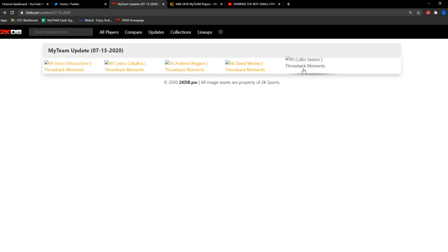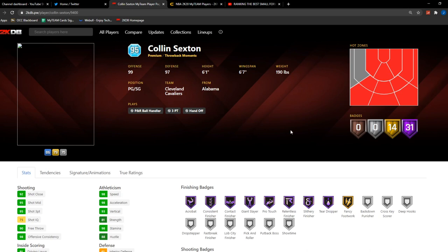We have a Diamond Collin Sexton, which is interesting because Collin Sexton hasn't played any playoff games, which is what it is. A Pink Diamond David Wesley, an Opal Andrew Wiggins, Opal Cedric Ceballos, and an Opal Dave DeBusschere — all of which could be pretty fun. But let's start off with the Diamond Collin Sexton.